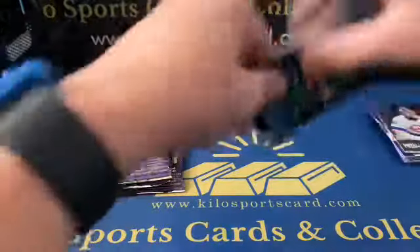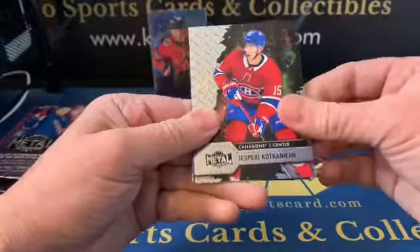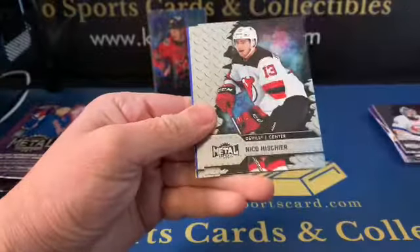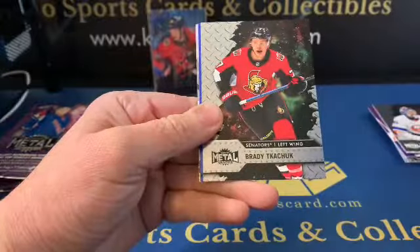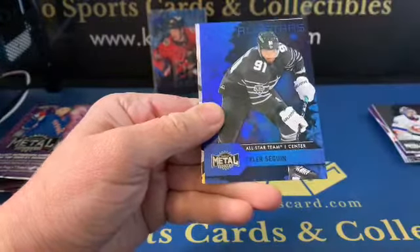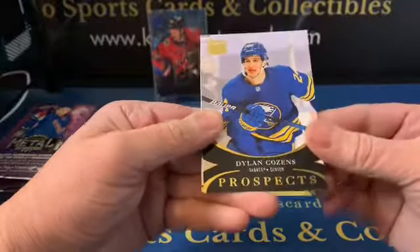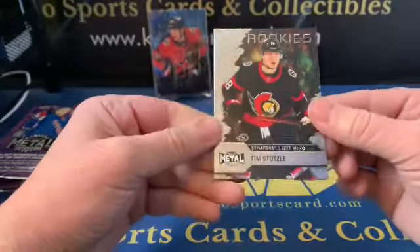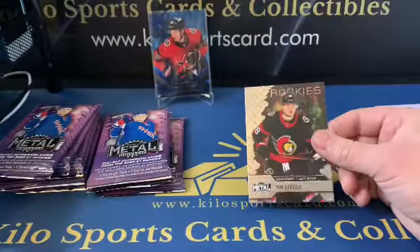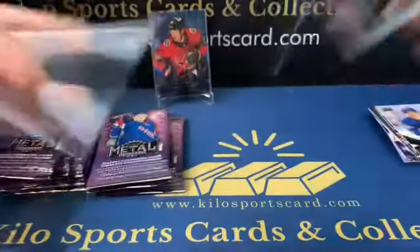We got Matt Dumba, Jasperi Kotkaniemi, Nico Hischier, Brady Tkachuk, Tyler Seguin blue, prospect Dylan Cozens, and a Tim Stutzel regular rookie. We'll go ahead and put that Stutzel on the stand because he's pretty good.